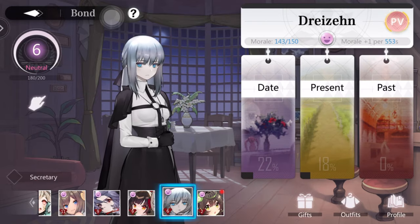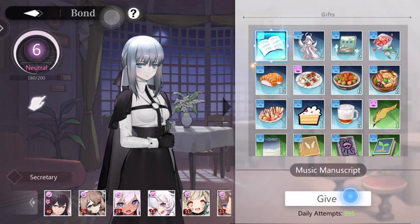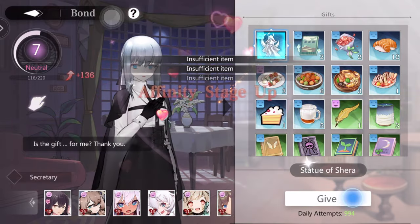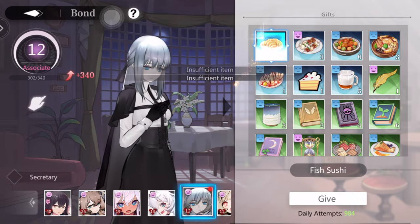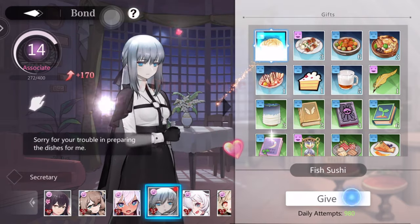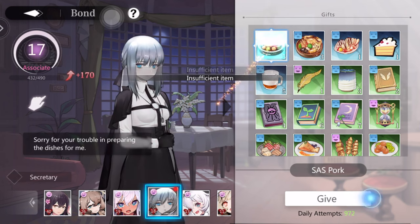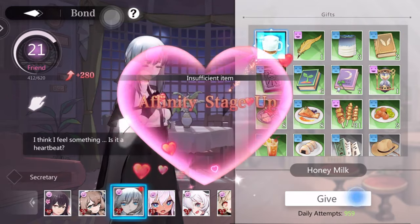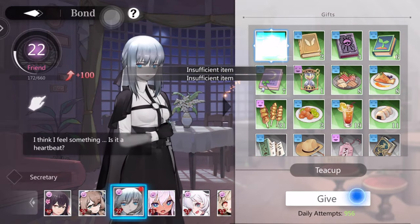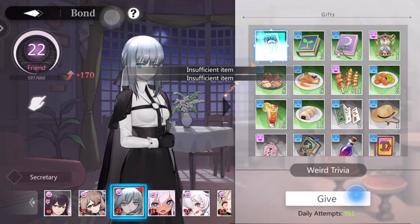Alright, we're here — you know what time it is. It's time for the first speedrun! Three, two, one, let's go! What I'm going to do is give gifts and food items as fast as possible to raise that affinity level. There we go — now we're level 21, that's friend level. But obviously we're not going for friend level speedrun here.